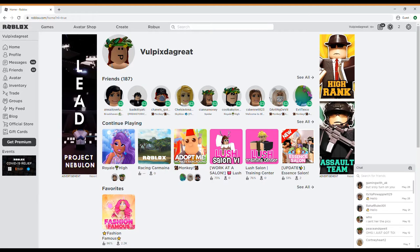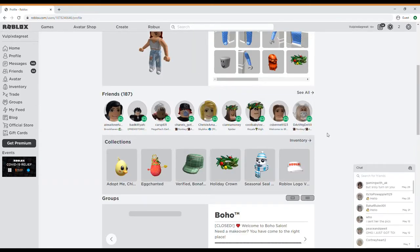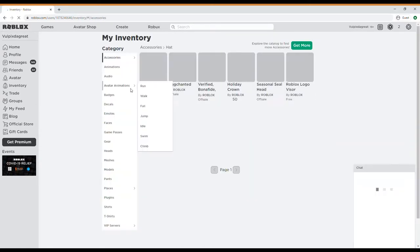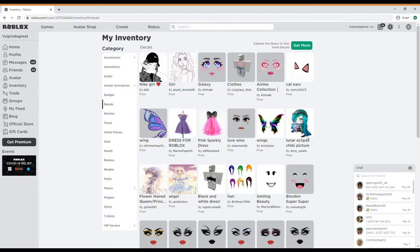I'm on Google, my web browser, and all you've got to do is search up roblox.com, and you're right here right now. From here, all you've got to do is go to your profile. And once again, go to your inventory, then on decal, and then you've got to select whatever you want to select.